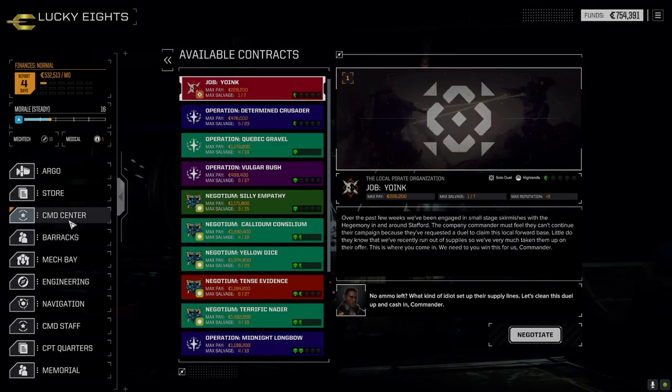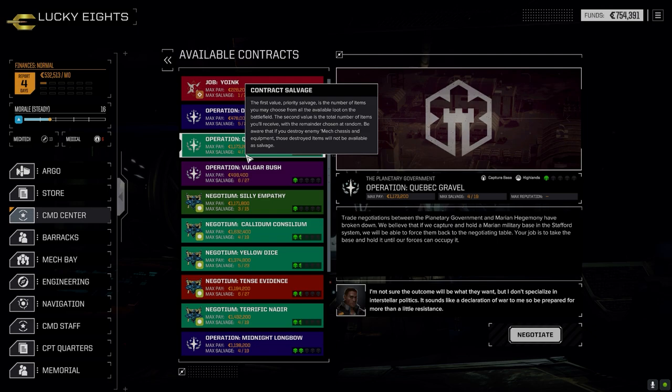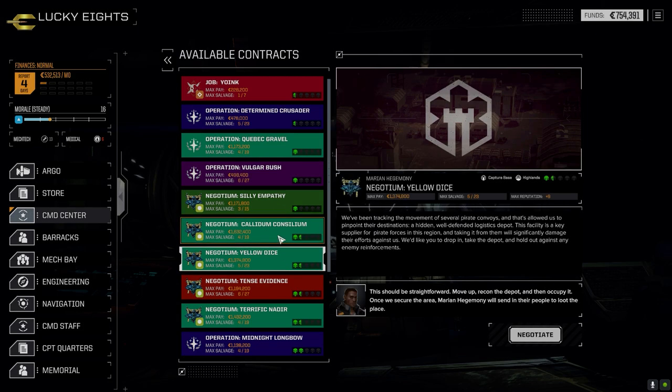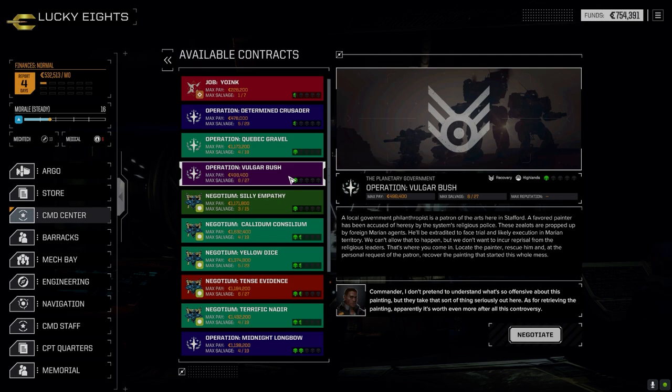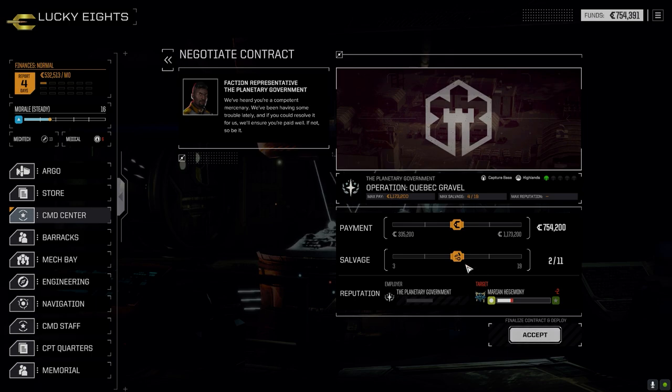Let's have a look at the command center. We've got a one-skull rescue mission. The reason I'm doing this is it's a good payout, good salvage. This is against the Marians as well, so I'm hoping we can find some more QuickSell gear. We're going to take this one real quick, hopefully pull it off fast. We need C-Bills really badly to outfit our mechs, so we're going to work on that today.